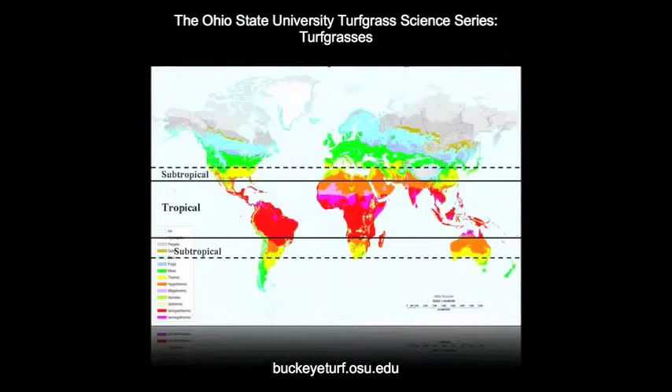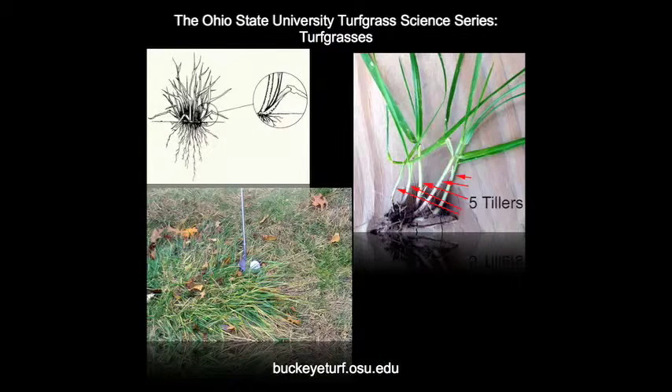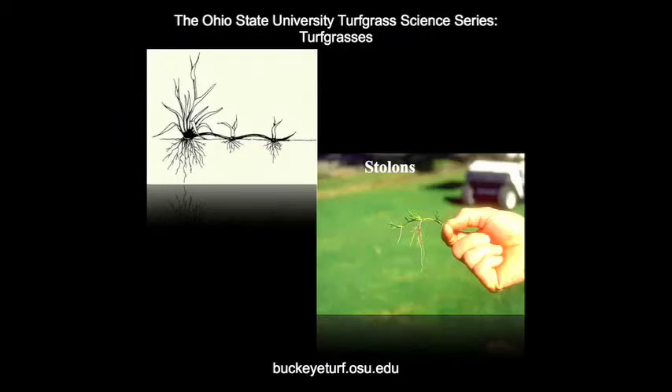Warm season turfgrasses are adapted to the tropical and subtropical regions of the world, with Zoysiagrass and Bermuda grass also adapted to the warmer temperate regions. The optimum temperatures for growth of warm season or C4 grasses is considerably higher than that of cool season turfgrasses. Warm season turfgrasses can spread through tillering and rhizomes, which are underground stems that give rise to new daughter plants, and also through stolons, which are similar to rhizomes except they are above ground stems.